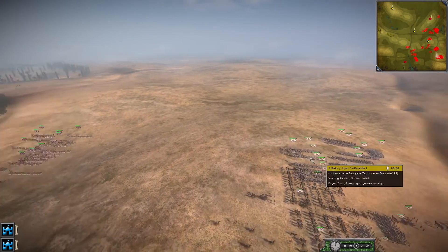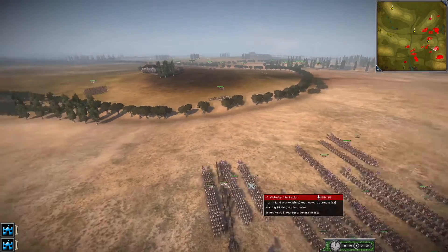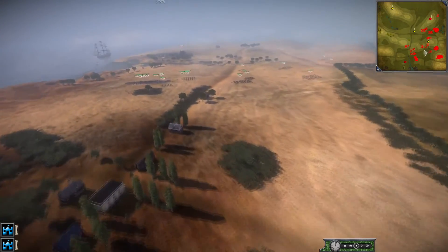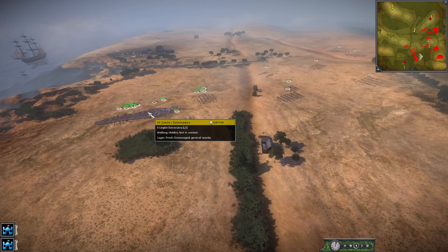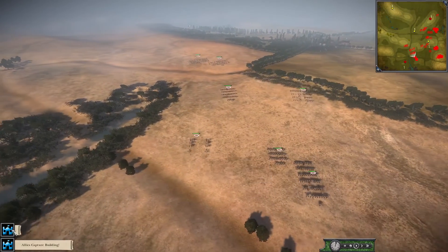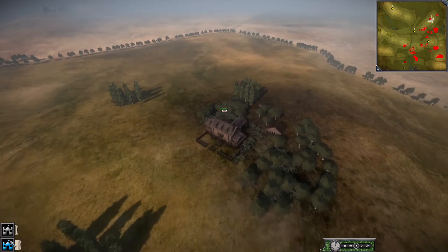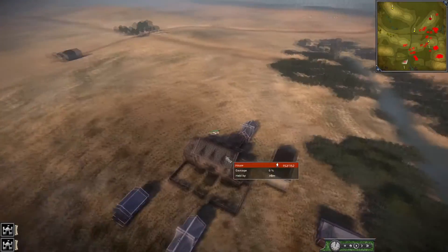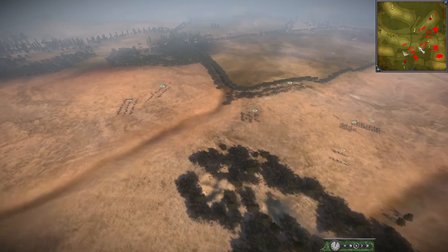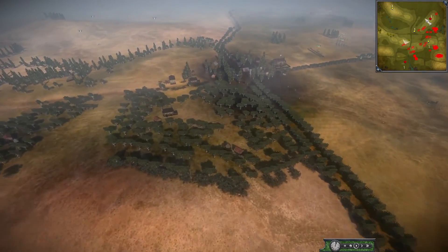On the coalition side, you see a six-point Wellesley bringing a 13-point lion army with some cap. Then we have Nate Devourer — the player who sent this in — playing as 10-point Spain. Anytime he posts a replay I'm very excited to see what it will be. They sent some guerrilla units ahead of time who took both the LCs.